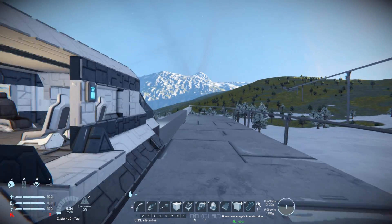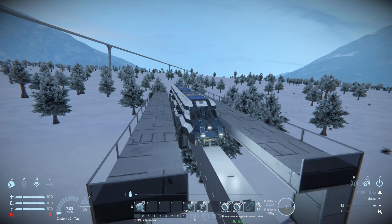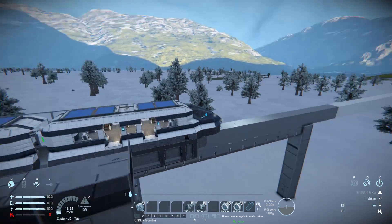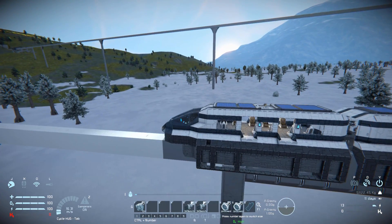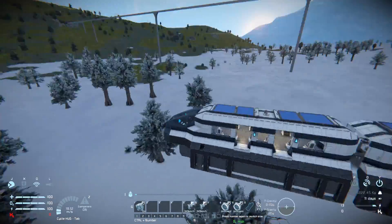Now I should be able to just drive along it - and away we go! There we go, I've now set that all up. There is my track that I placed and we're going very smoothly - straight off the edge.